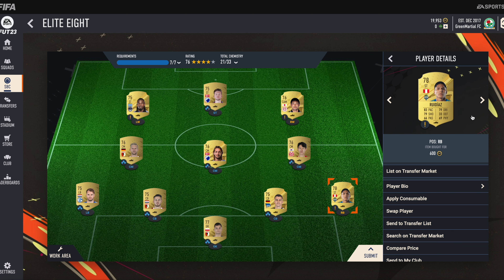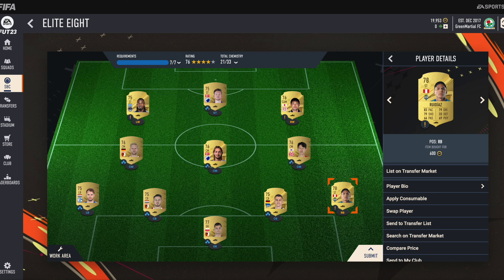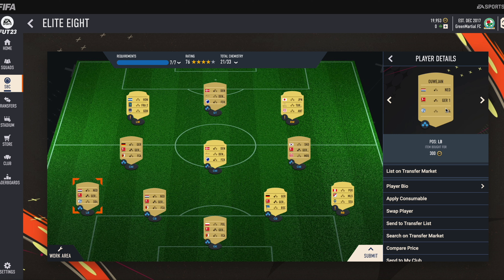Then at right-back, we have actually placed a striker — Ruidias. He is from MLS and his club name is Seattle. Then at LB, we have OVM. He is from the German Bundesliga and his club name is Schalke.